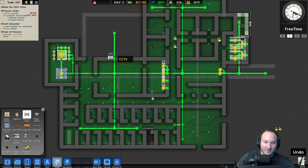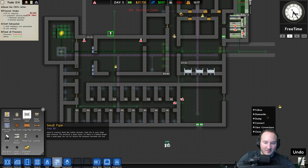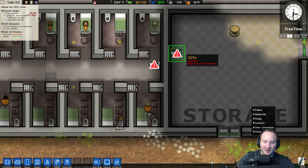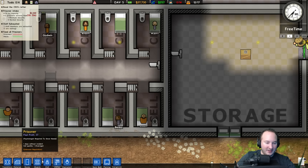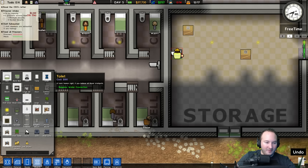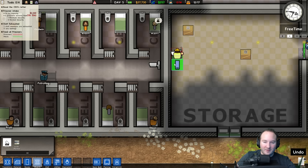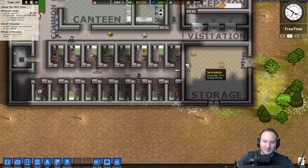Obviously that needs to go there and get hooked up. This one needs electricity there, and that one has electricity. That one is facing the wrong way, so let's dismantle it and put a new one over there. We've got electricity there, so we'll queue one up. Now that should be facing the right direction.